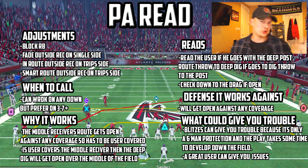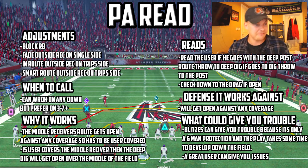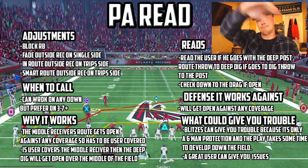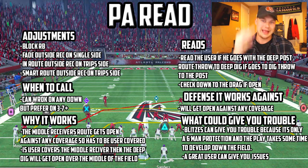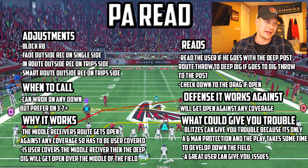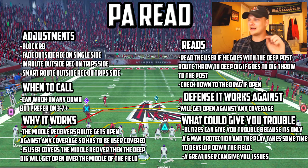I have another third down play coming, but you can use it on first and second down too. Why it works: the middle receiver's route gets open against any coverage, so it has to be user covered. If the user covers the middle receiver, then the deep dig will open over the middle field. That deep post over-route is going to always get open unless it's user guarded — and if they user guard that, the deep dig is going to be open behind it. This is almost the exact same play as Drive Post out of Trips Tight End, my favorite play in Madden 18. I find it's not quite as good, but it's really freaking good.